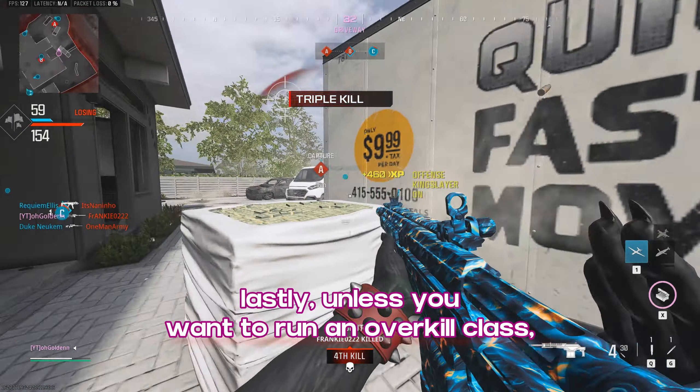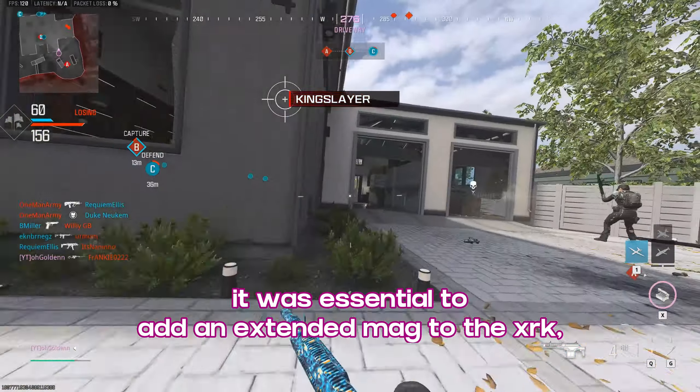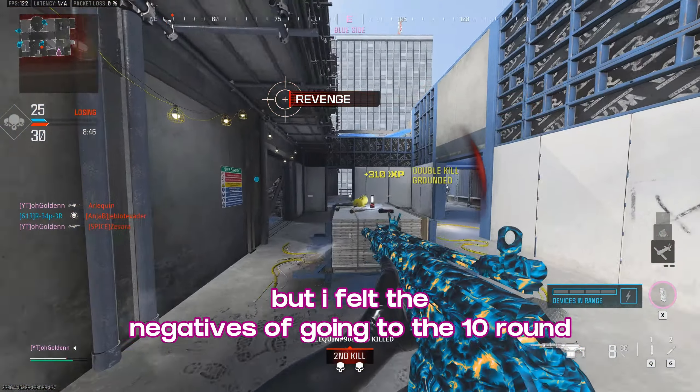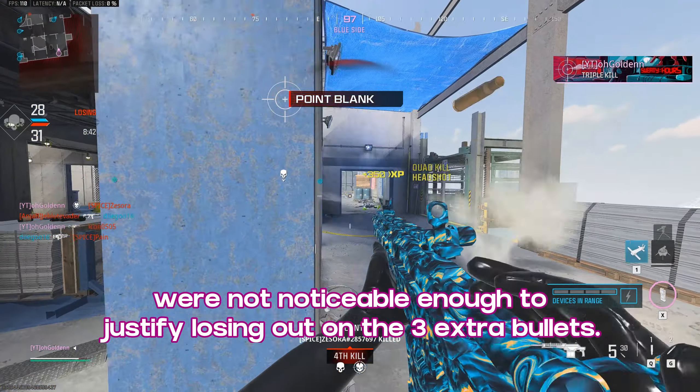Lastly, unless you want to run an overkill class, it was essential to add an extended mag to the XRK, so I went with a 10 round mag. You could maybe make a case for the 7 round mag, but I felt the negatives of going to the 10 round were not noticeable enough to justify losing out on the 3 extra bullets.